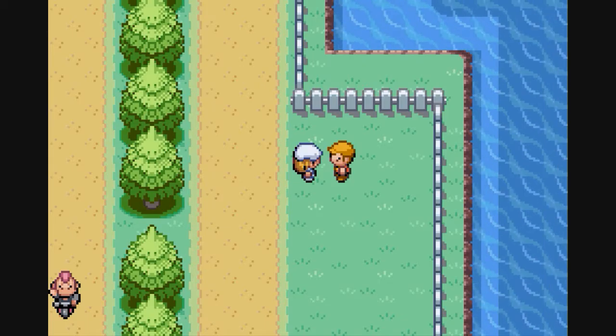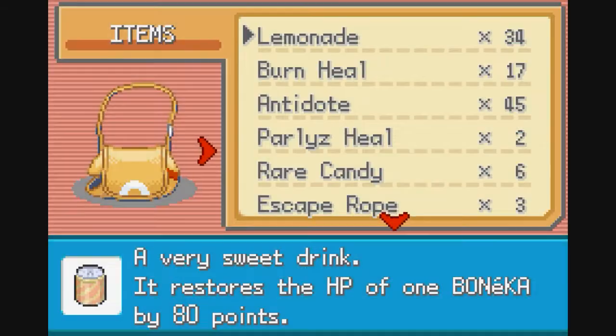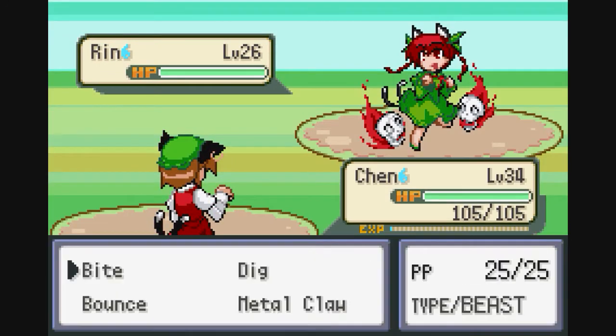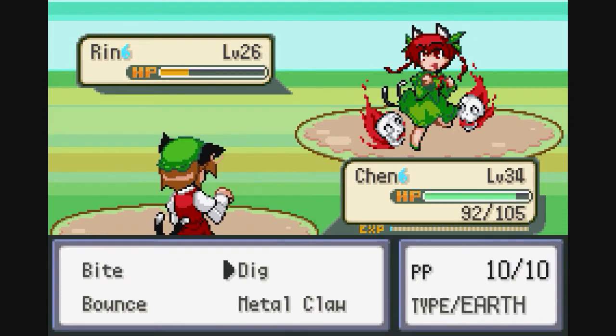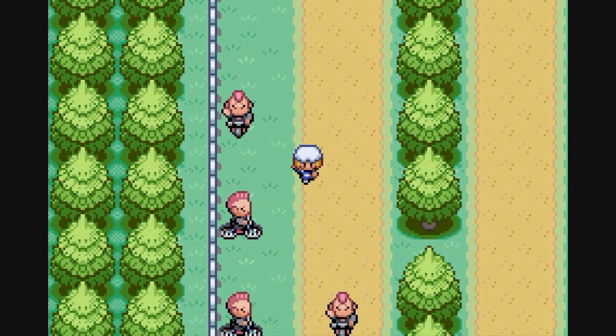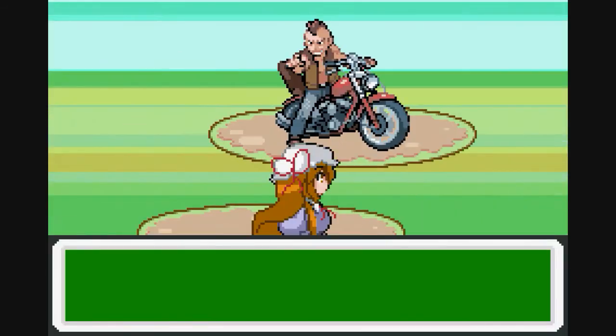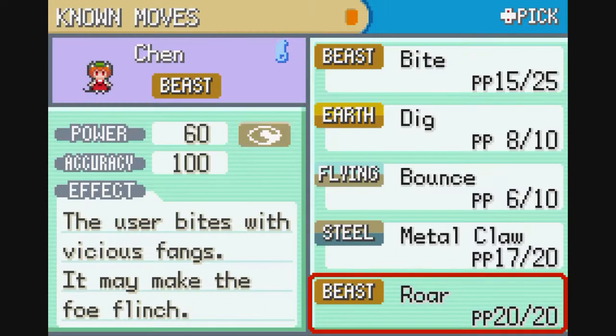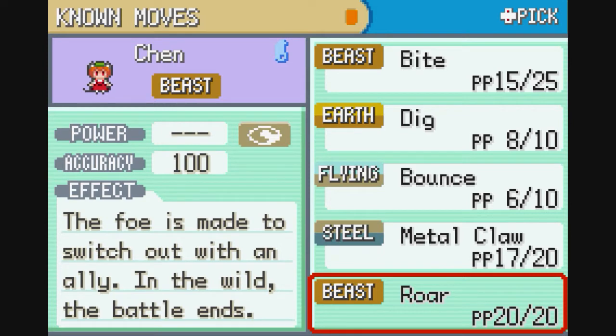I nearly killed myself with my own Drain Punch — that's annoying. Metal Claw! A steel move. Metal Claw may also raise the user's attack — always useful. We're going to go ahead and drop Fury Swipes because we don't need Fury Swipes. I'd rather have the chance to flinch from the fight.